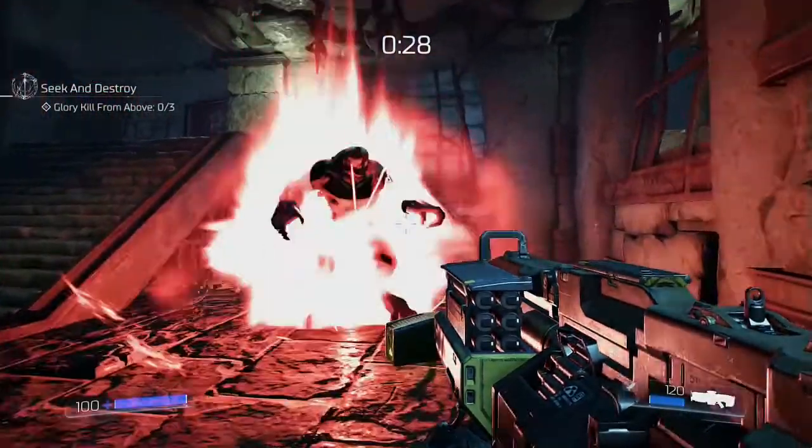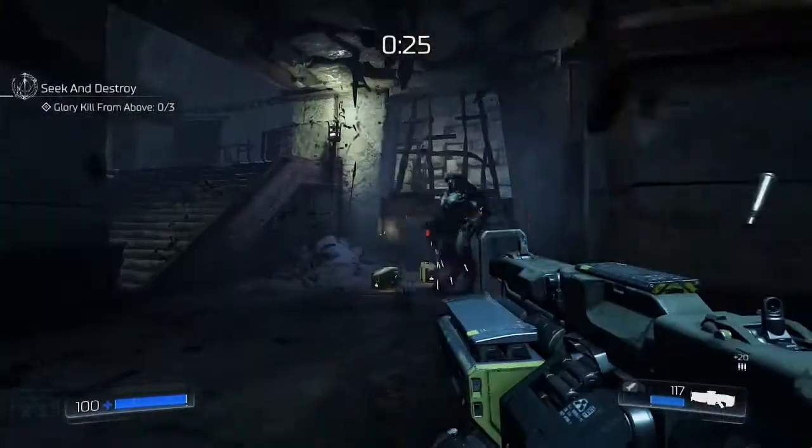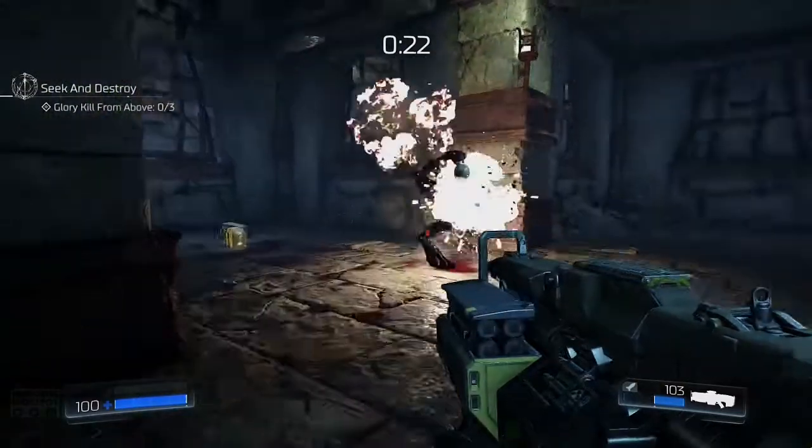Expend two sets of micro-missiles on a Hell Knight as soon as one pops up. You will significantly soften one up if you do this, eschewing the need for you to pump a bevy of rounds into the thing.